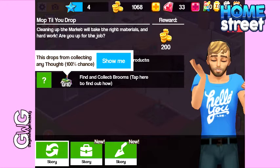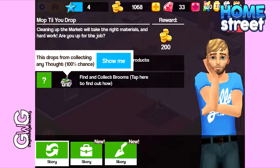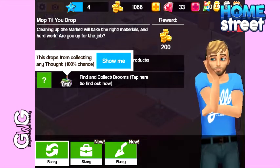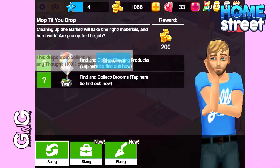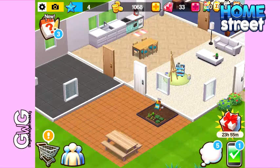The second task is find and collect brooms. If we tap on the task to find out how, it says this drops from collecting any fault at a 100% chance. So every time you collect a fault you will find a broom. You need to find 10 brooms to complete this.